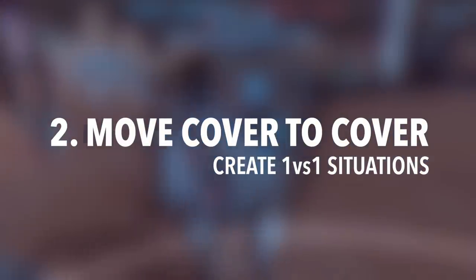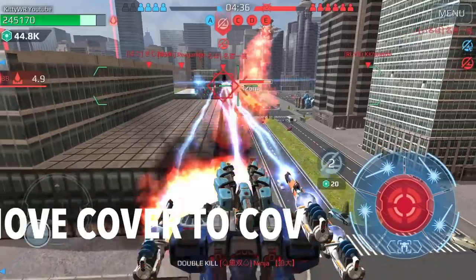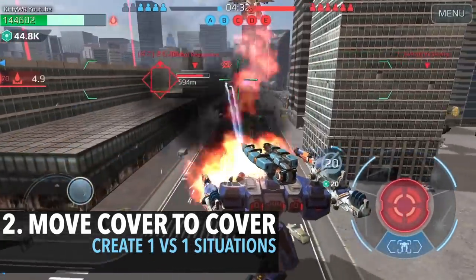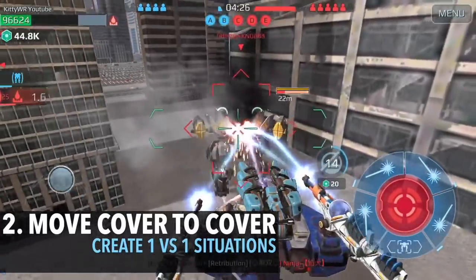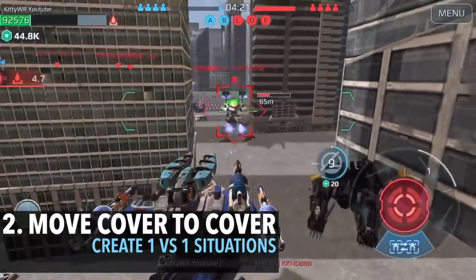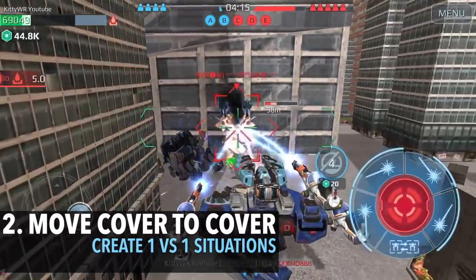Number two: move cover to cover. This helps you get closer to where you need to be. This tip applies more towards a bot that doesn't have an ability or a bot that is just too fragile. In this footage, by moving cover to cover I'm able to avoid enemies shooting at me from different angles, creating a one-versus-one situation so I have a better chance of surviving.